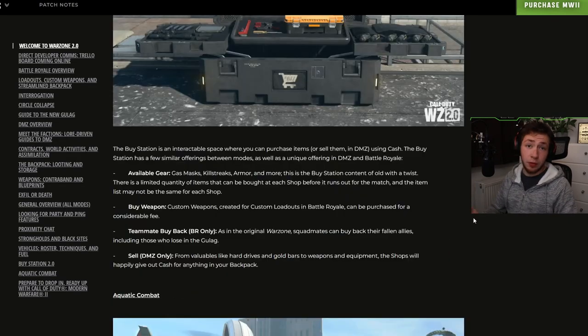Buy Station 2.0: available gear includes gas masks, killstreaks, armor, and more. There is now a limited quantity of items that can be bought at each shop before it runs out for the match, and the item list may not be the same for each shop. Custom weapons from your loadout in Battle Royale can be purchased for a considerable fee. Teammate buyback remains — squad mates can buy back fallen allies including those who lose in the Gulag. In DMZ only, you can sell valuables like hard drives, gold bars, and other items from your backpack for cash.